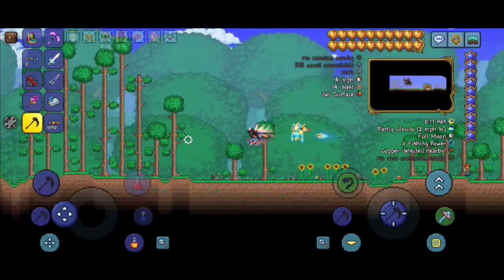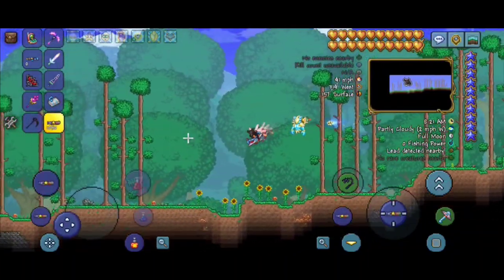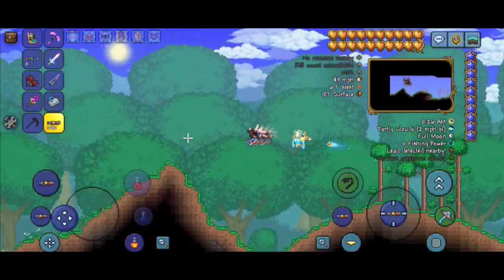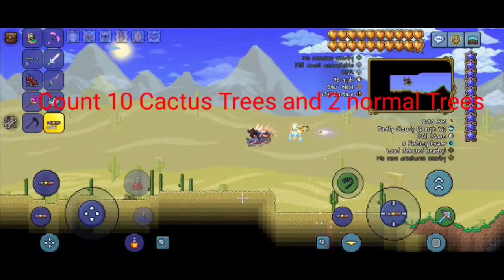First, go left until you reach the desert biome. Count 10 cactus trees and 2 normal trees, then dig down.